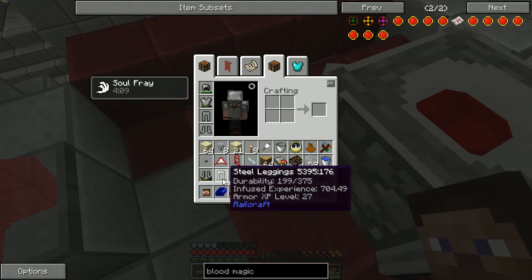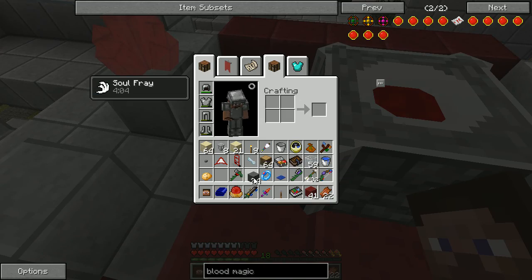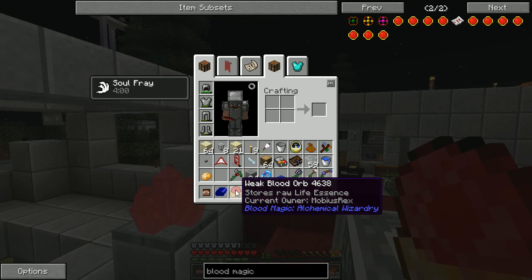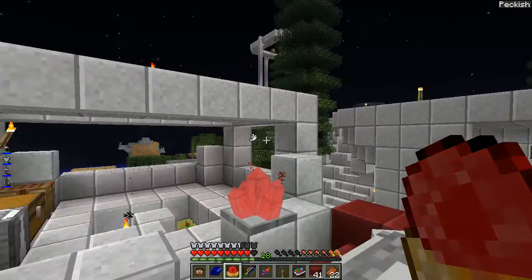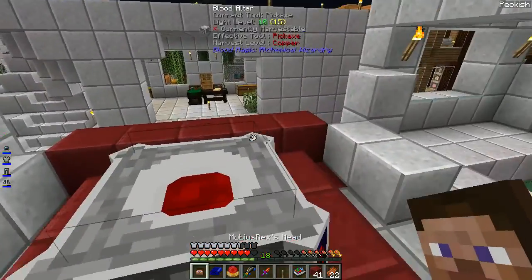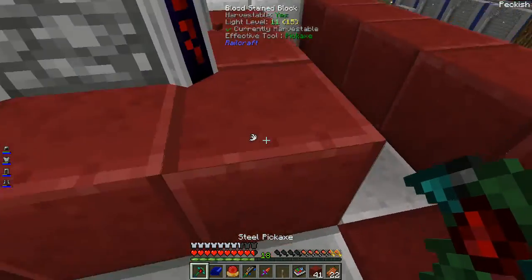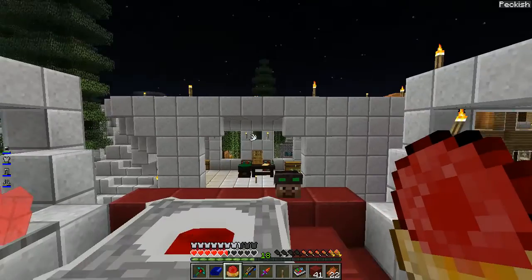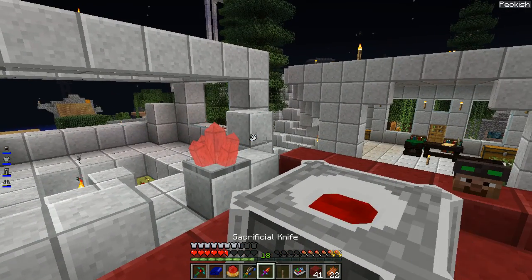Let's get this armor back on. Is the orb bound to me now? Yes — current owner Mobius Rex. Now you can hurt yourself more if you don't pay attention to your health, and that'll actually put essence into your blood magic network so you can do stuff and things.